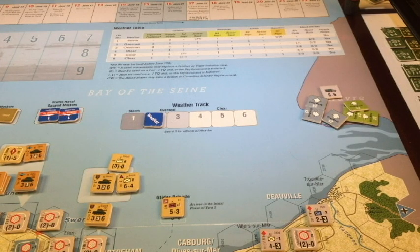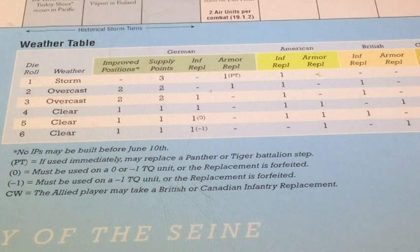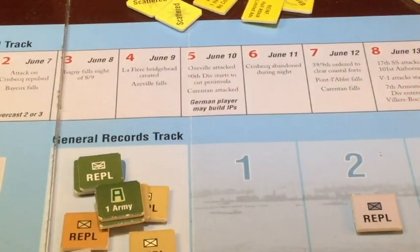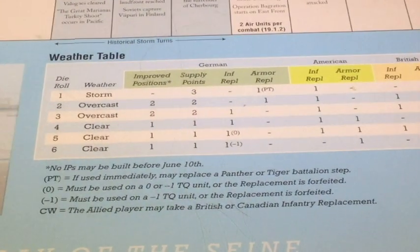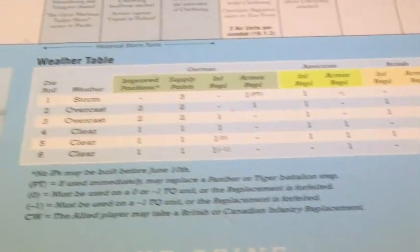We have a weather track, and we are always at Overcast 2 at the start of the game. There's a chart we roll on for weather effects. There's an optional rule for historical weather where you use less-variant weather — I strongly suggest you use it, especially in the seven-turn game, because if you roll storms with only seven turns, not much is going to happen. By that rule, turn one is automatically Overcast 2, turn two is 50-50 between Overcast 2 or Overcast 3, and after that you roll on the weather chart ignoring any one you roll, so instead of storms you'll have one of the overcast levels or clear.